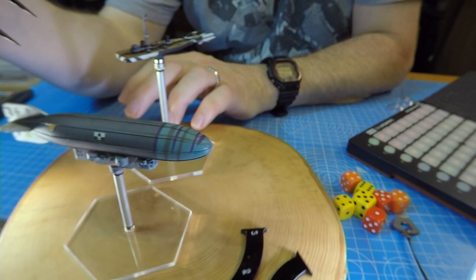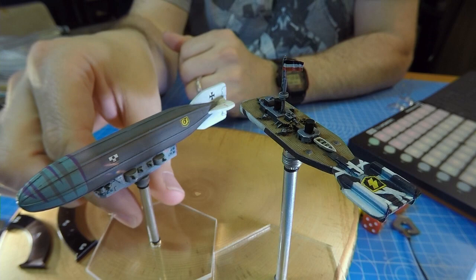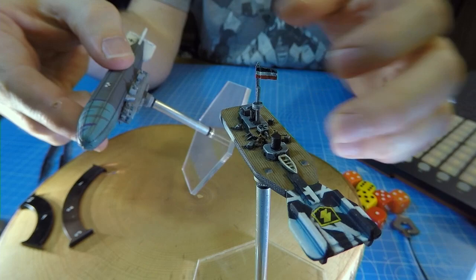It could have been done with more finesse I think, but it's okay. So these are just example miniatures from Imperial Skies the game, and I've got these on bases from a company called Corsec Engineering, which is an American-based company that creates these sort of multi-part kits.